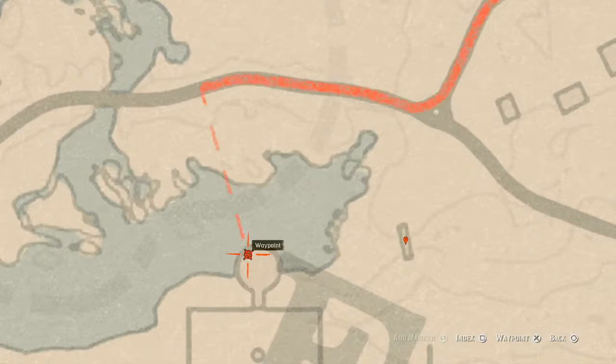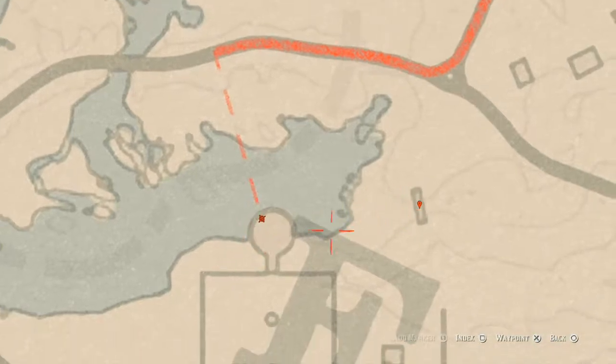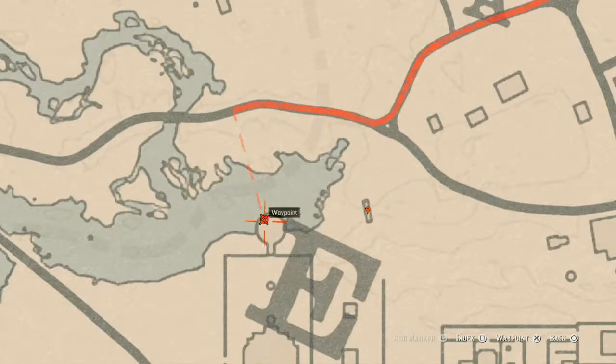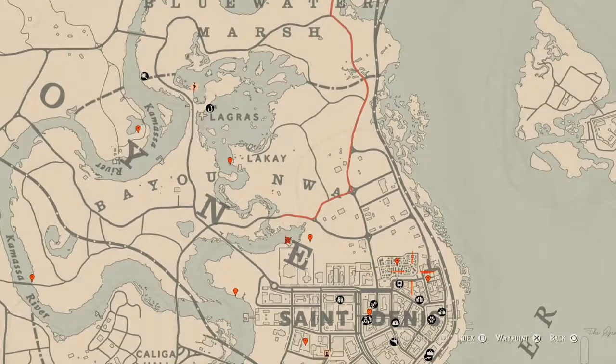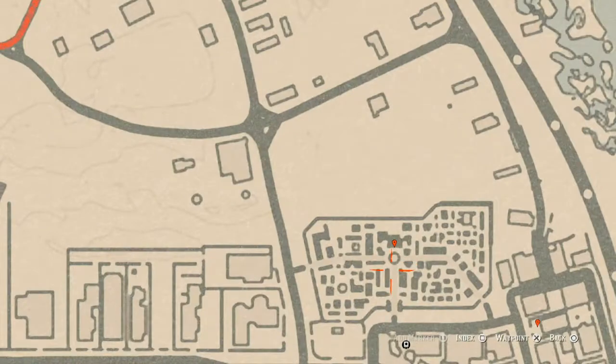There's also a tarot card right here inside this gazebo, which is a Six of Cups. Come over here, use your eagle eye and look in this direction — you should be able to see it if the trees aren't in the way. There is a tarot card right there on the sitting area of the gazebo.